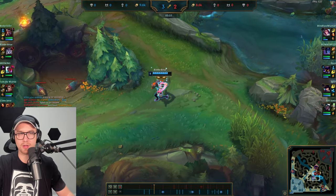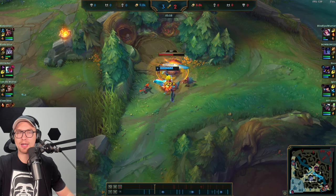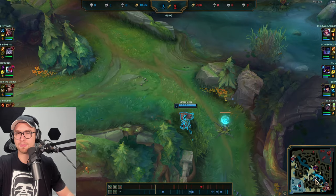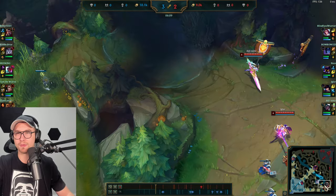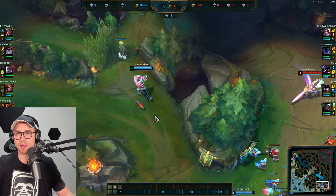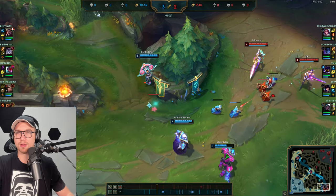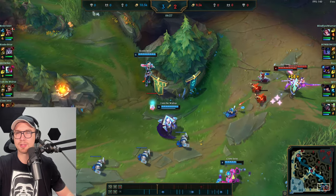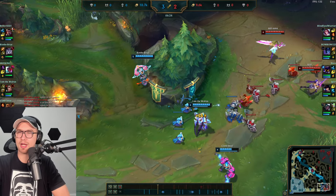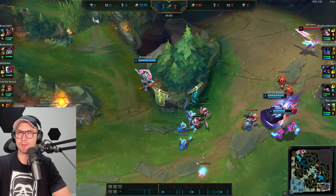Going back to farm, out-maneuvering Nocturne around the map, trying to hit level six before he does. We have three levels in W, we're level five, and just need to clear two more camps after Raptors to hit six. Bot lane is playing very far up again so we could look for something there — the brush is swept out which is good. Briar looks for a gank in the bottom lane waiting for Brand and Swain to land crowd control, but unfortunately nothing lands — probably the worst macro we've seen from Briar this game.